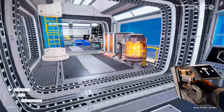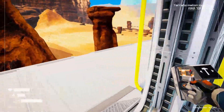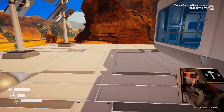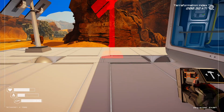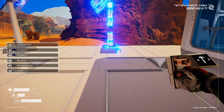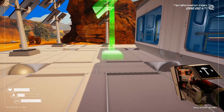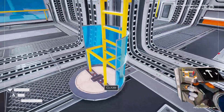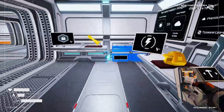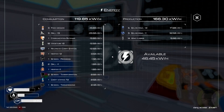We do have room up here, so we can throw those in. We've got 46 available power now, which is really really cool. We've got a T3 heater — we have the stuff to put a T3 heater in; it takes 17.5 energy.